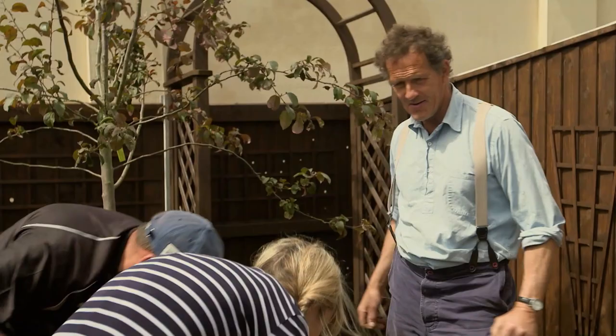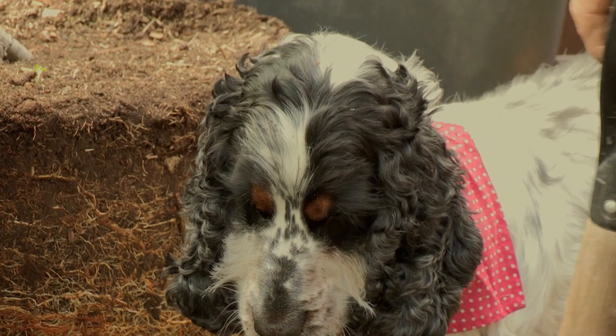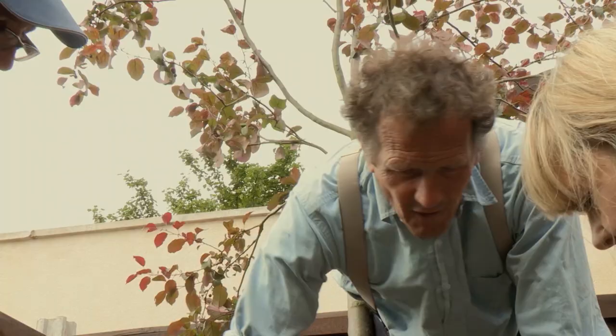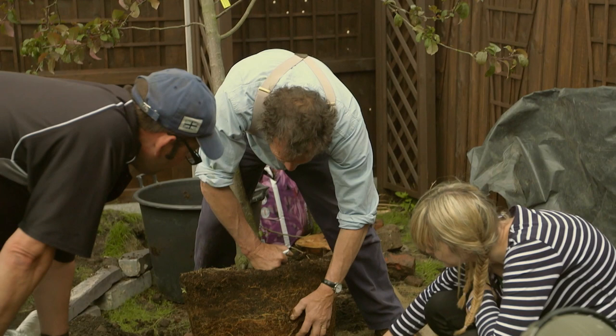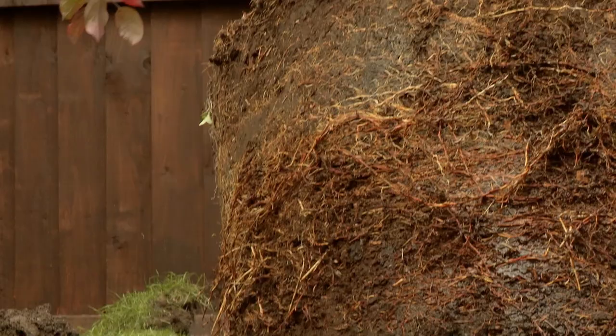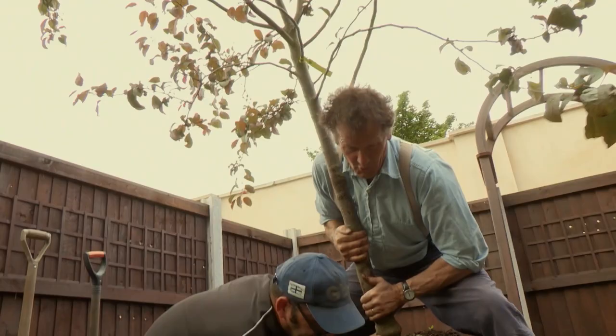Now the hole is fully prepared, Monty gives another piece of advice. Will we need to unravel some of these small roots at all? No — if it's very pot-bound, what you can do is sometimes just don't try to unravel them, but just break them. And what that does is stimulate regrowth from the points where they broke. With all preparation completed, it's time for the heavy lifting.